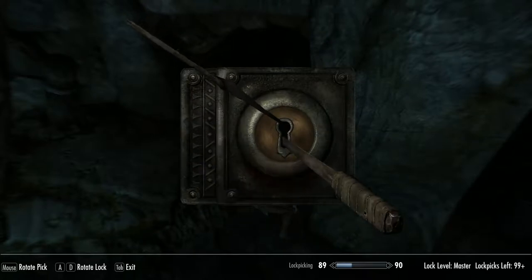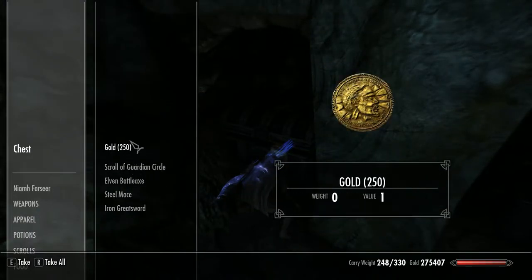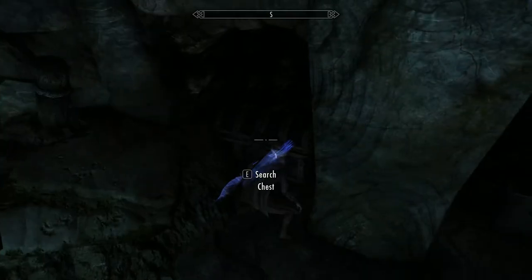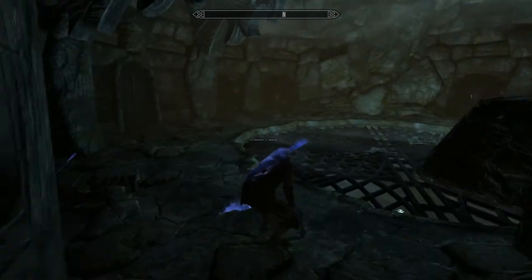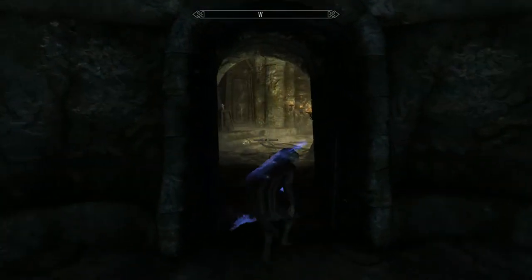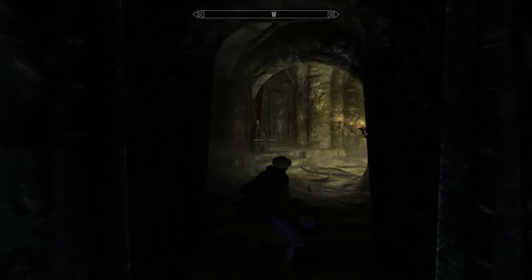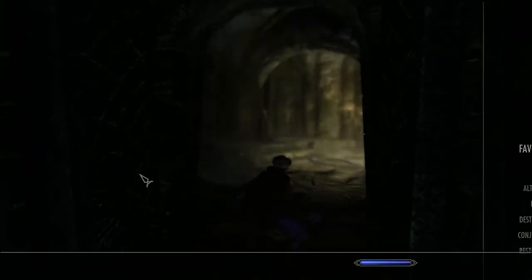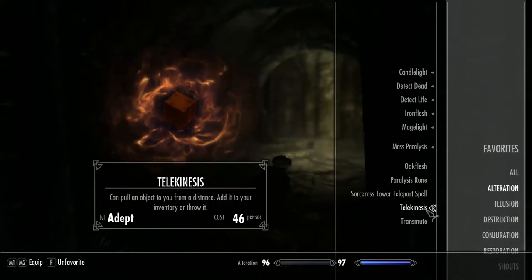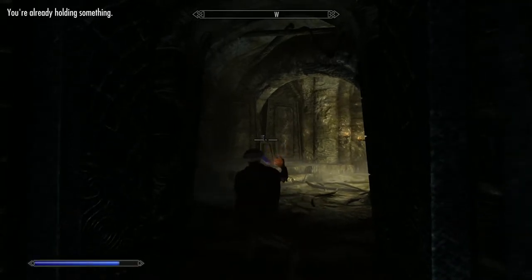Nearly — there you go, nearly. The hitbox is so small on Master chests. Now be careful of these — they can do quite a lot of damage. This is where the telekinesis spell can be quite handy. I don't use it as much as I should really.